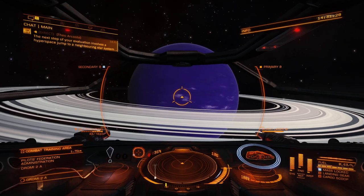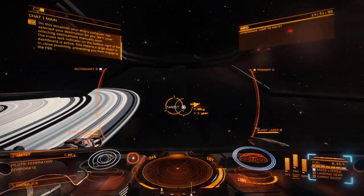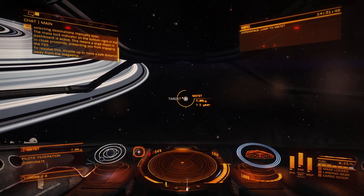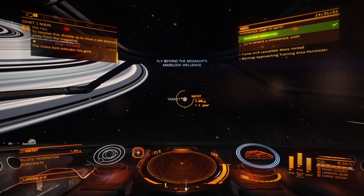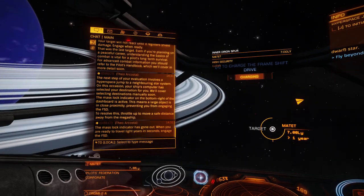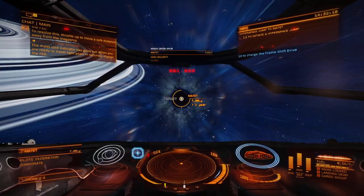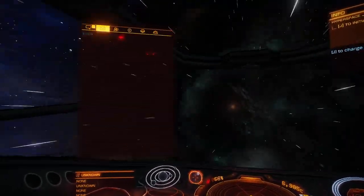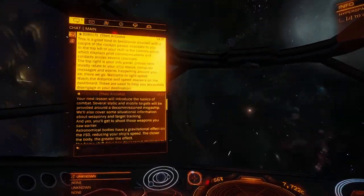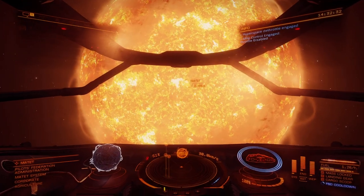The next step of your evaluation involves a hyperspace jump to a neighboring star system. On this occasion, your ship's computer has selected your destination. The mass lock indicator on the bottom right of the dashboard is active — this means a large object is nearby. The mass lock indicator has gone out. When you're ready to travel light years in seconds, engage the FSD — J key. I did not mean to do that; I'm used to being able to use the mouse in interfaces. Four, three, two, one. That is cool. Feels a little warm though. Holy crap, my eyes.